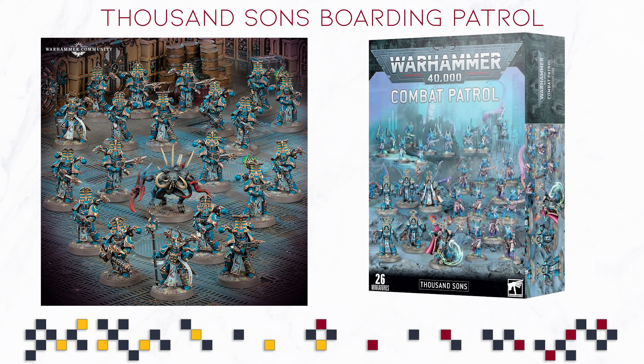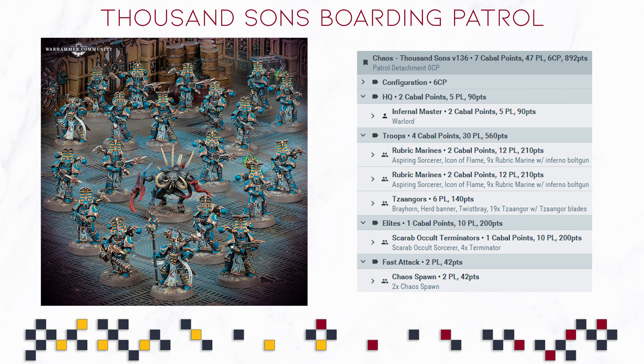It is 20 Tzaangors, 5 Scarab Occult Terminators, and an Infernal Master. But combined with this box and with you finally having access to discounted Rubric Marines, this one is not too bad — because at that point you are going to have a lot of Rubric Marines, no HQ choice, some Chaos Spawn, and that just meshes together very well with what you get in the Combat Patrol box. You don't have any Tzaangors, and if you don't mind them you could get them here and then never buy any Tzaangors ever again, because as soon as they ever get a Battle Force or another value box, they are probably going to be in there. You're going to get Scarab Occult Terminators, which are a mainstay of the army, and you're going to get an Infernal Master, which is just a solid HQ choice.